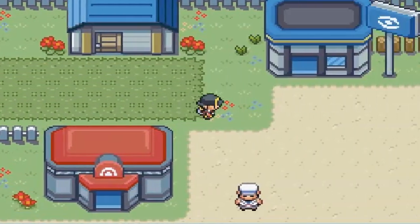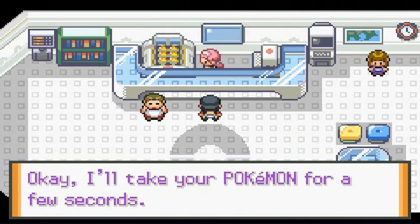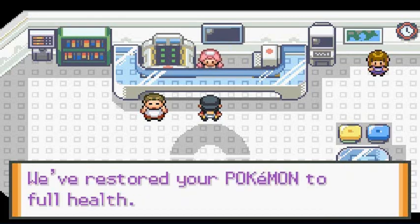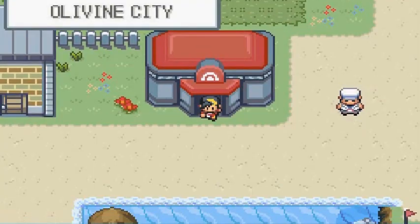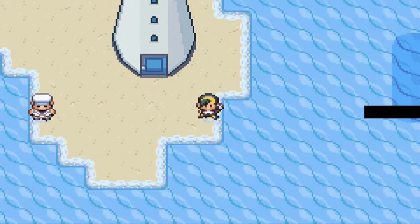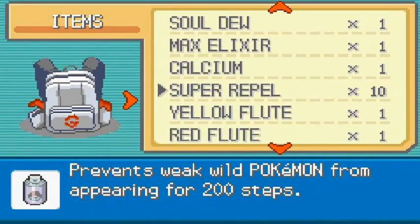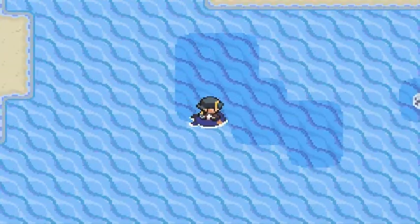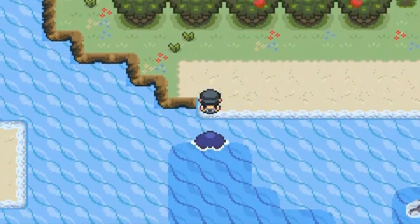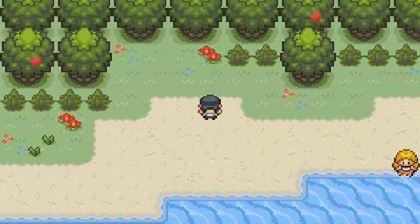I wanted to check something else out this episode before going to the next area. Off the lighthouse there's a new area we haven't visited. Let's use some Super Repels, surf underwater, and see what we can find. Would you look at that — Outskirts Island! I don't know what this is.